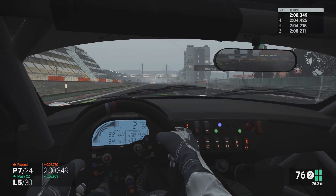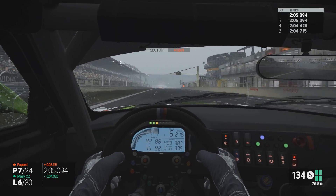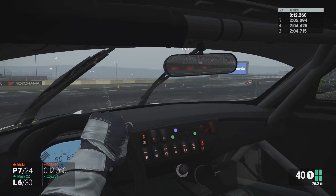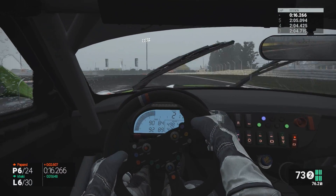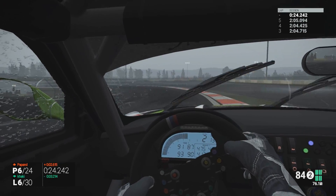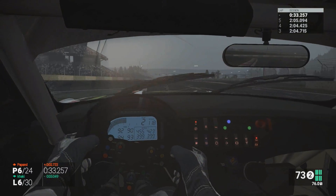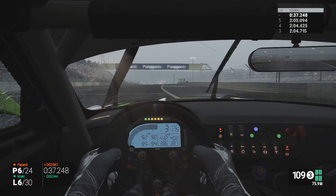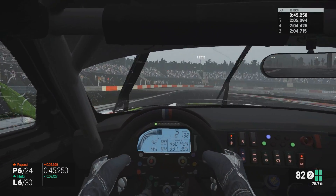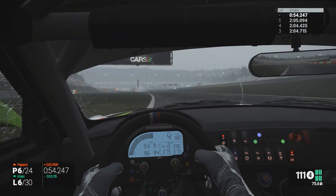It looks like another driver has spun off to the right hand side of the circuit — it's Khaki — and that's gone and gifted me P6 now. You can see the guys in front are battling away and it looks like we're closing up onto the back of them. It looks like there are four cars roughly the same distance apart — Tipple stuck behind potentially Brownski. Hopefully their battling will allow me to close up onto the back of them. I do also have Khaki behind me — the ESL Go-Kart Cup winner — who is very very fast indeed, and was probably one of the favourites to win this race.